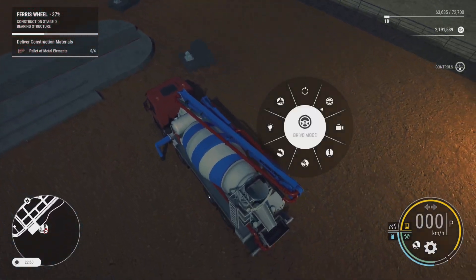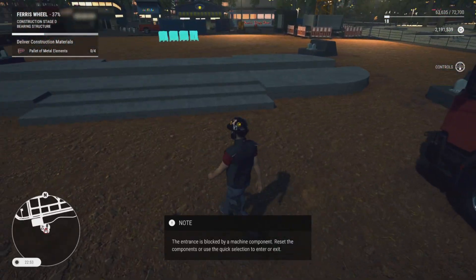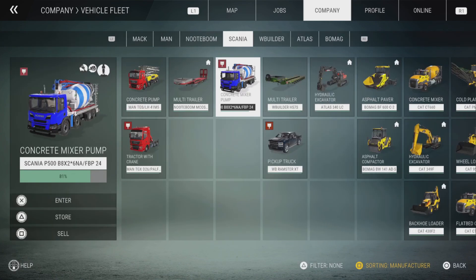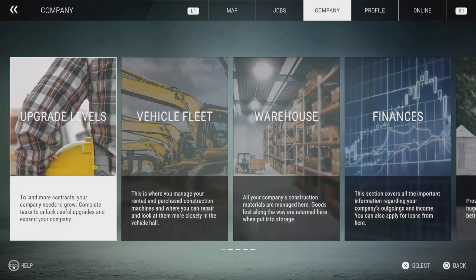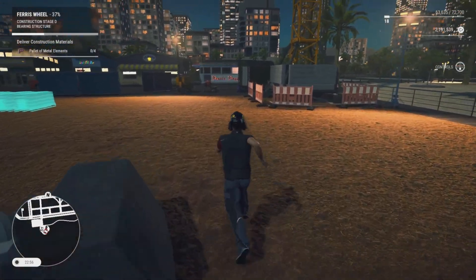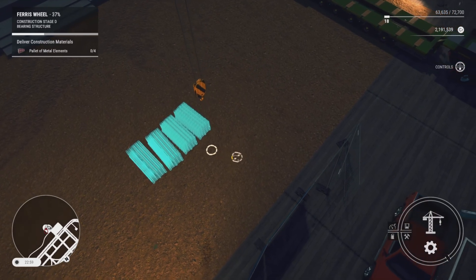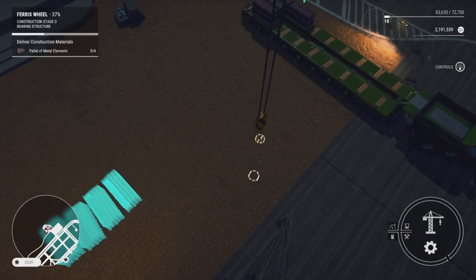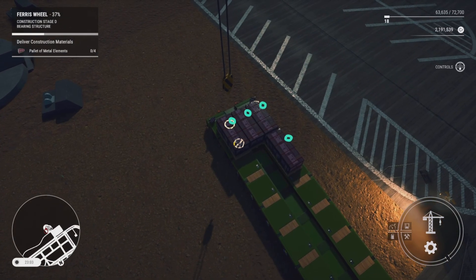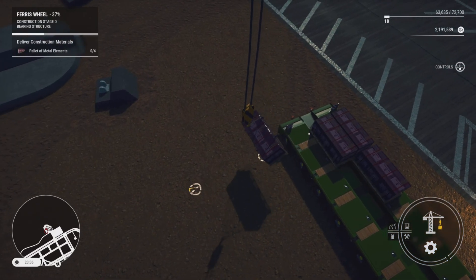We'll pack up the concrete pump, put the legs up, and jump out of the concrete truck. We'll put it back in storage via the vehicle fleet, holding the triangle button so it gets refueled. Now it's asking us to unload the last four boxes off the back of our truck. We'll run over and climb in the tower crane, boom over to the back of the truck, and grab the last four purple boxes — these are actually the pipes for the legs of the Ferris wheel.